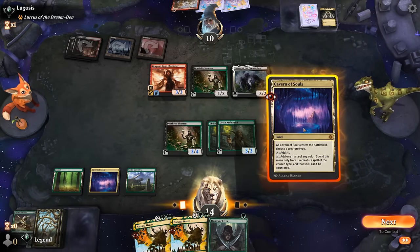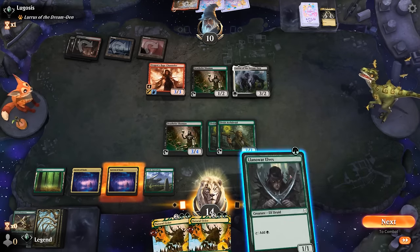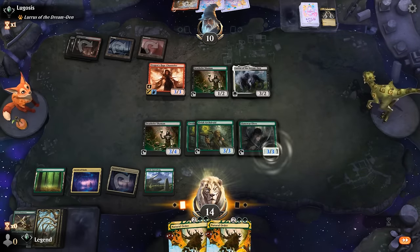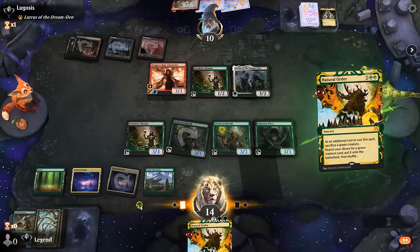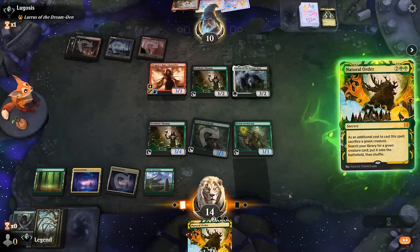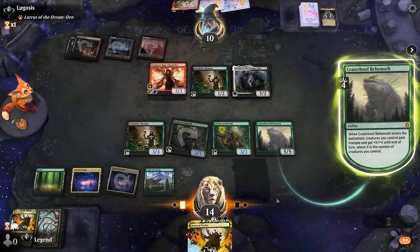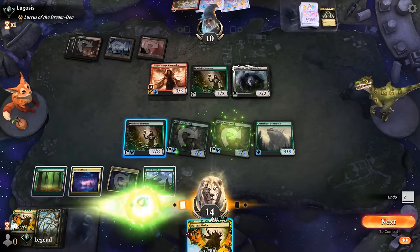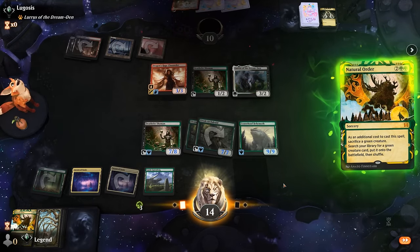By my calculations our opponent is in trouble. We can play Llanowar Elves, then tap Archdruid for mana, and then Natural Order sacrificing Llanowar Elves to get Craterhoof. Could potentially Natural Order again, but that's already enough. Sweet, on to the next one.